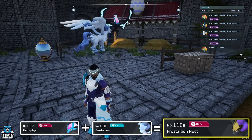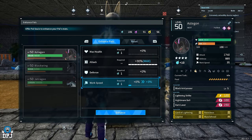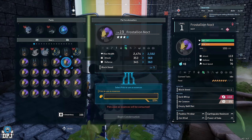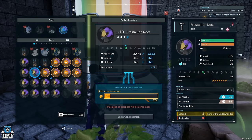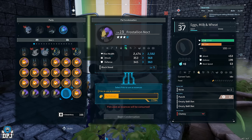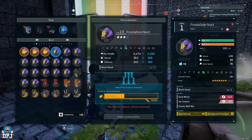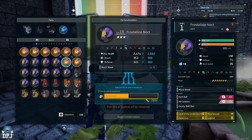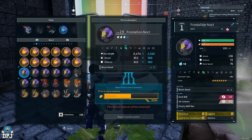Once you have the best base working pals, it doesn't end there. You can use the Statue of Power and Pal Souls to level up their work speed, which will drastically buff their work rate. Additionally, leveling these pals up to four stars in the Condensation Machine will require a further 116 of the same pal — so there's a lot of breeding needed to fully max out your base workers. But if you've got the time and the cakes to do it, there's no better way to run an efficient base.